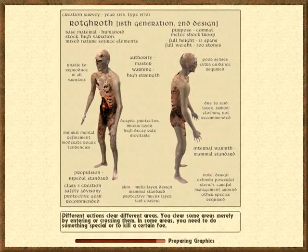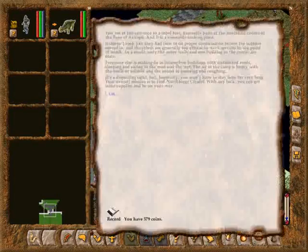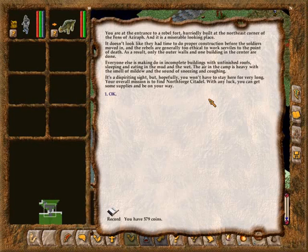Rebel camp. At the entrance to the rebel fort, hurriedly built in the northeast corner of the fence of Azeroth. It's a miserable looking place — it doesn't look like they had time to do proper construction before the soldiers moved in, and the rebels are generally too ethical to use slaves. As a result, only the outer walls and one building in the center are done. Everyone else is making do with incomplete buildings and unfinished roofs, sleeping and eating in the mud and the wet. The air in the camp is heavy with the smell of mildew and the sound of sneezing and coughing. It's a dispiriting sight, but hopefully you won't have to stay here for very long.